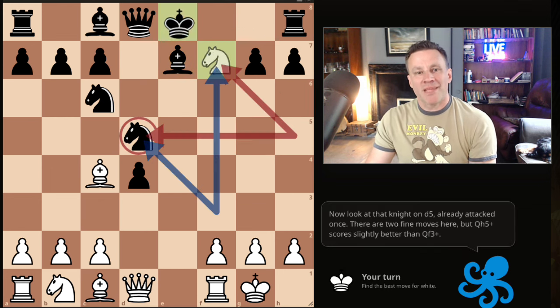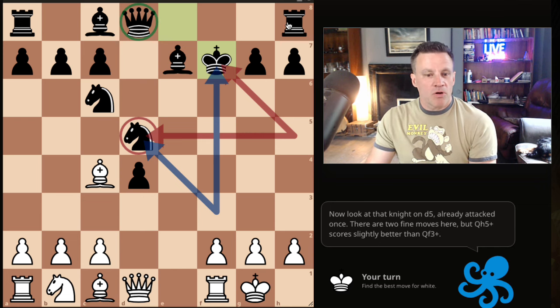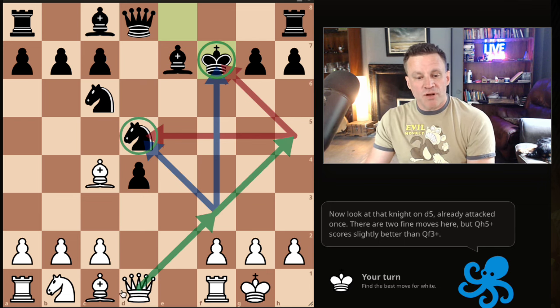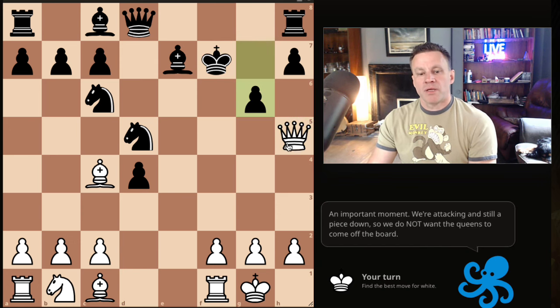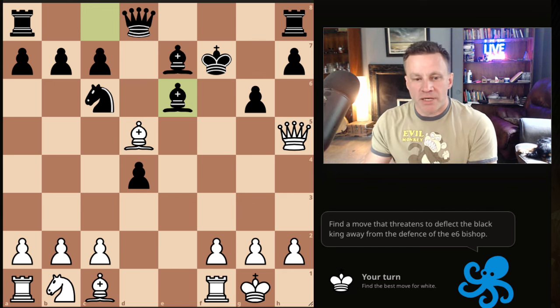Not so quick! Now we play Nxf7 anyway, with a fork on the queen and the rook. There are two decent moves here: you can play Qf3, forking the king and the knight, or you can play Qh5. Queen h5 is slightly better in practice. We do not want to trade queens — we're still a piece down. Take with the bishop, it's the only move.